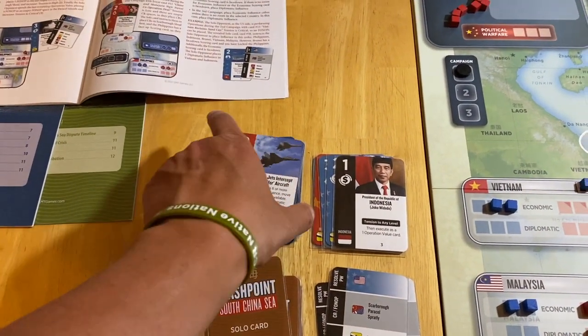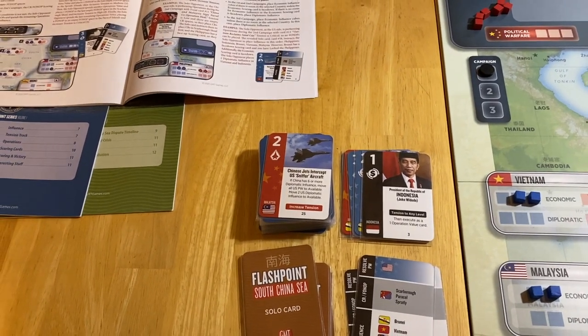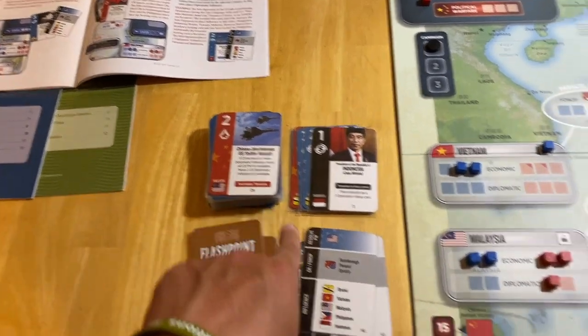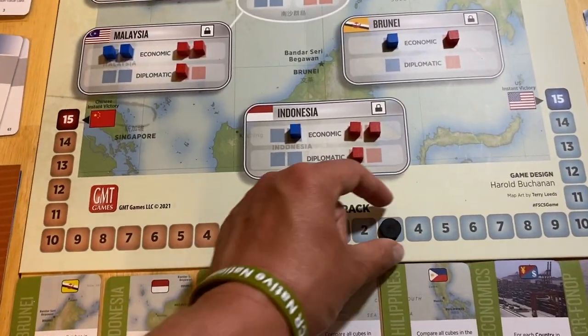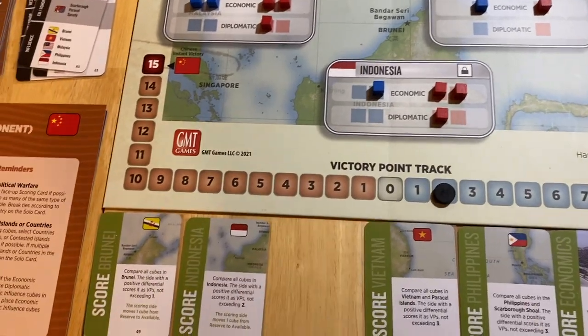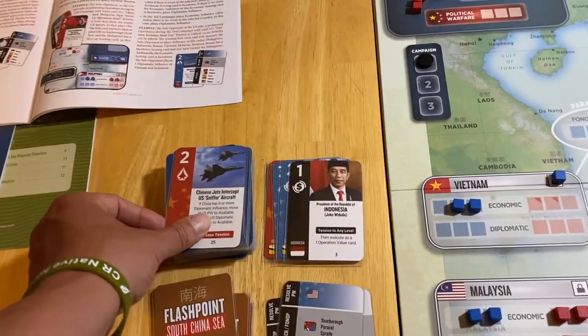We pull a card — a two-up card. Can they score it? Malaysia, three to two — yes, they can. So they will get a point. Malaysia gets flipped over and that is the end of their card play. Back to us.